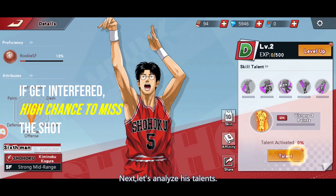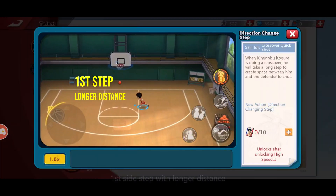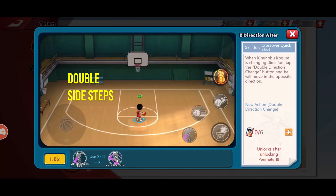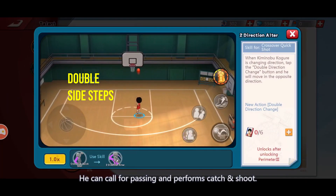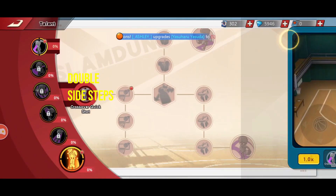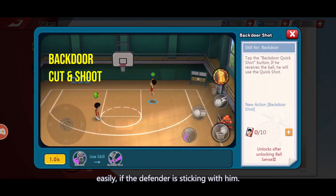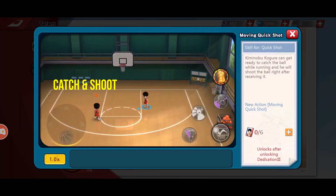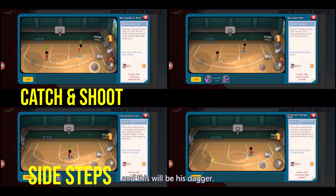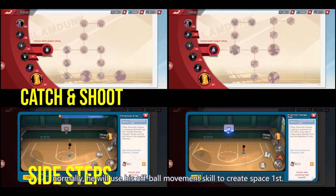Next, let's analyze his talents. From here we can see that he has a first side step with longer distance and a second step with shorter distance. He can call for passing and perform catch and shoot. Catch and shoot will be interrupted quite easily if the defender is sticking with him. He will only use it when he has a wide open, and this will be his dagger. Normally he will use his off-ball movement skills to create space first.